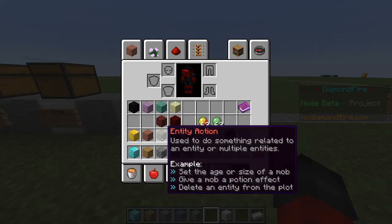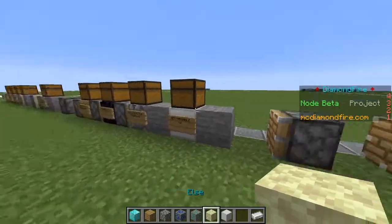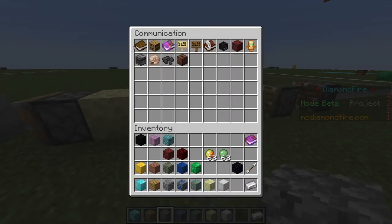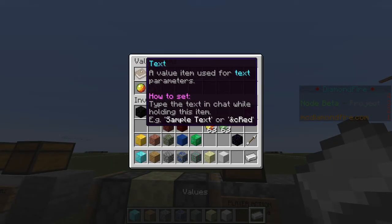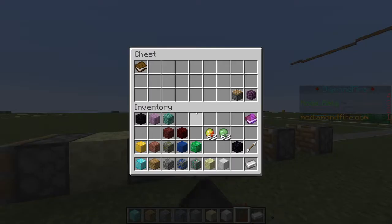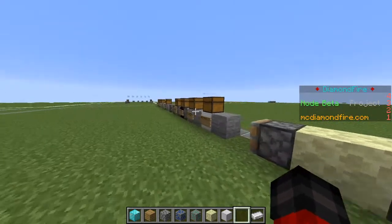Let's add another else block so that if they don't have enough money, we'll send them a message. We'll say 'You do not have the funds to purchase the diamond.' It's an amazing message.